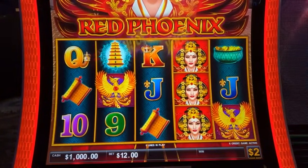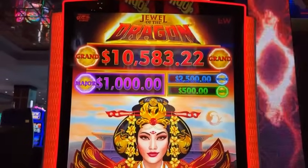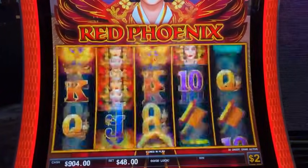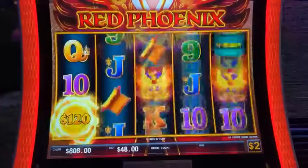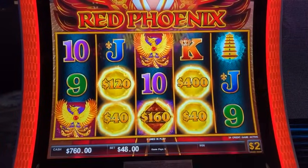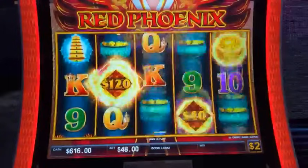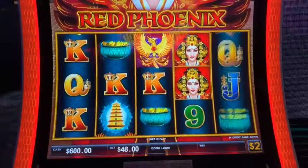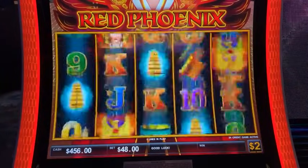So we're going to play Jewel of the Dragon, Red Phoenix. D Lucky plays this often. The grand is $10,583, major is $1,000, minor $2,500, mini $500 bucks. We're going to start out at $48 a spin. Three of the diamonds in the middle on reels two, three, and four — or six or more — to get in. Oh, one more and we would have had it. This is a cool game, you can make a lot of money on this one. Oh, the minor and the mini — that would have been a nice one.